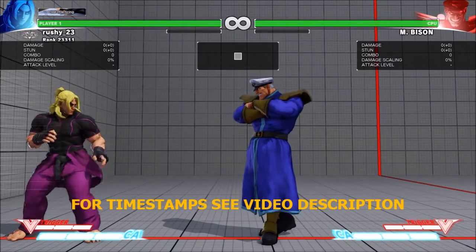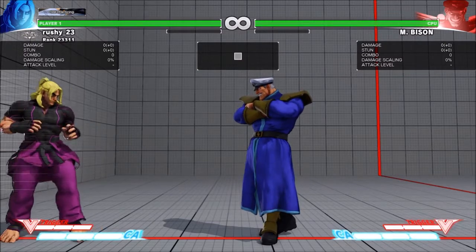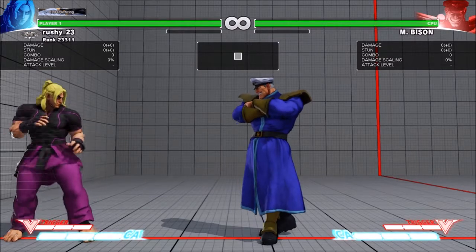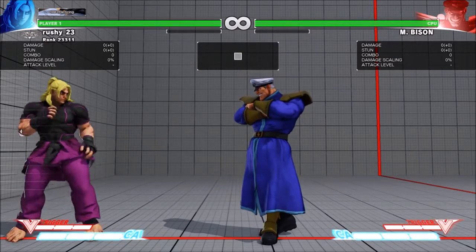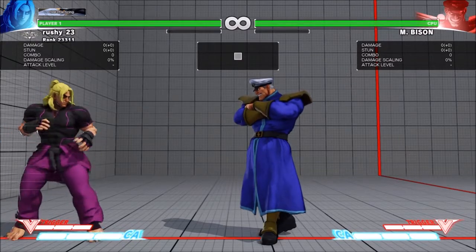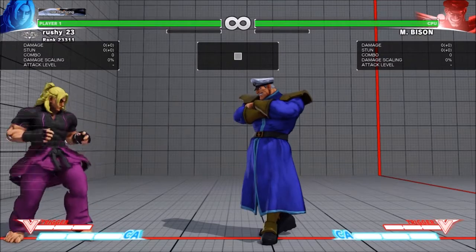So your opponent's getting shifty, getting a bit tricky. They're mixing it up, they're backrising a lot now. Backrising causes problems because it's a delayed wake-up — not completely delayed because you can do no-rise, which is the ultimate delay. But the backrise is a tricky one; it's the one we don't really use that much, and if you catch people backrising it's really good, really powerful.